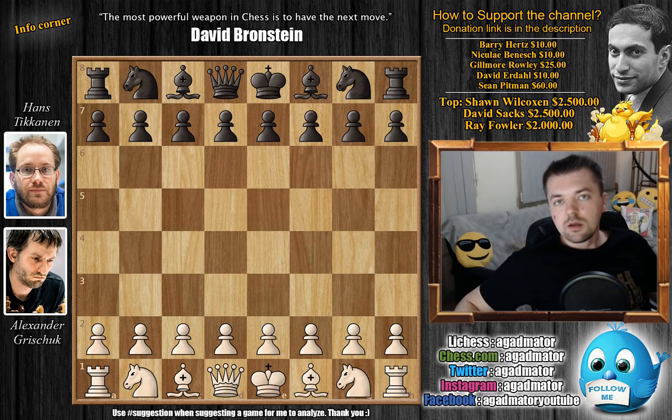Hello everyone and welcome to another most exciting game from the penultimate round of the 2019 FIDE World Team Championship. It's Alexander Grishuk of Russia versus Hans Tikkanen of Sweden. Russia has been leading this tournament since the very beginning and it's very impressive that they just keep on gaining more points. This is the penultimate round and it's a very interesting game.